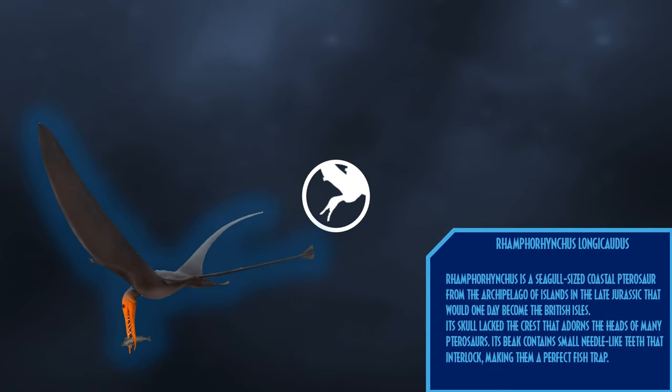Rhamphorhynchus is a seagull-sized coastal pterosaur from the archipelago of islands in the Late Jurassic that would one day become the British Isles. Its skull lacked the crest that adorns the heads of many pterosaurs. Its beak contains small, needle-like teeth that interlock, making them a perfect fish trap.